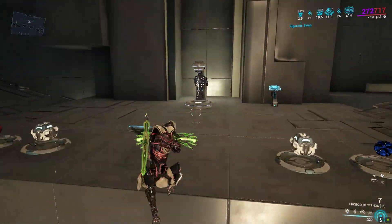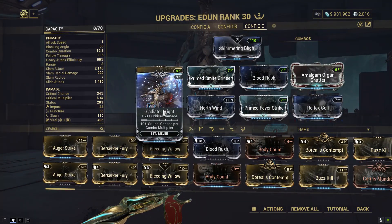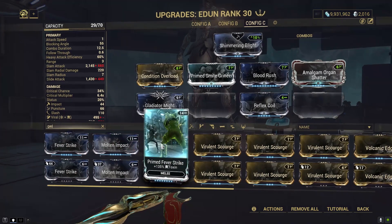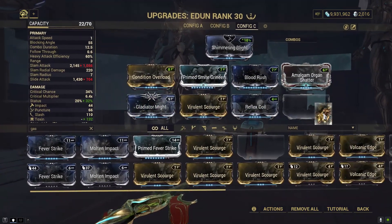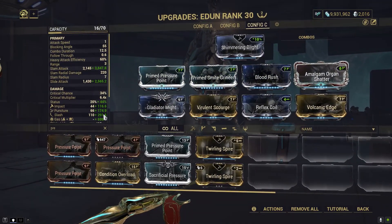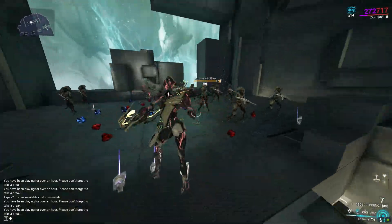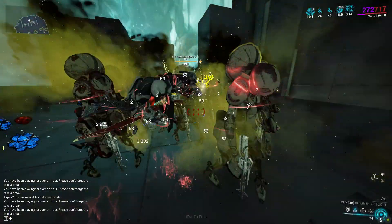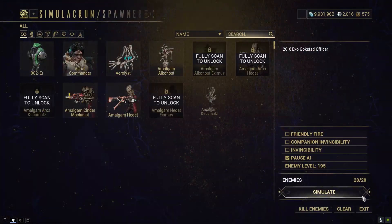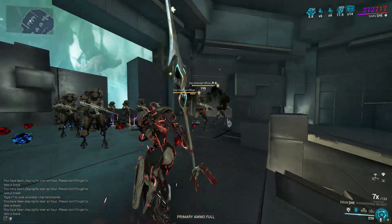There's one thing I think could work — let's make a few changes and make a gas build. Violent Scourge, Volcanic Edge. Let's put Pressure Point in just for testing. I have a feeling this might work. On the explosion we're getting the gas proc — so let's group everyone up.